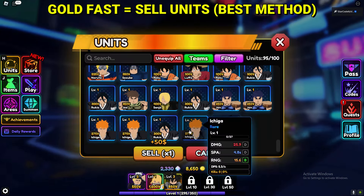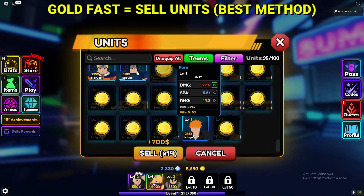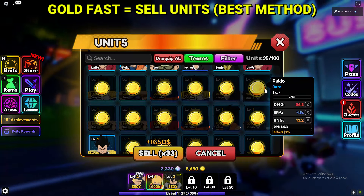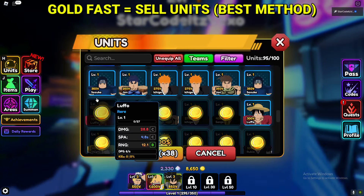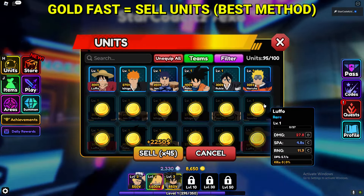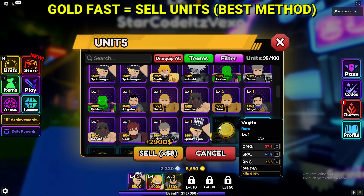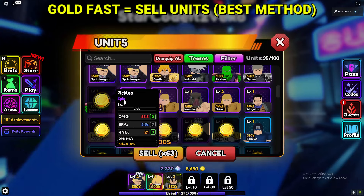As soon as you summon a ton of units, this is the only way to get gold quickly — unfortunately, by selling all of your trash units. That's how I got gold, to be honest. It's pretty good. I'm just going to show you guys how much gold I can get — check this out.